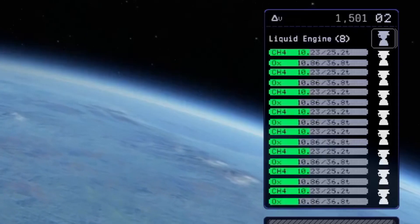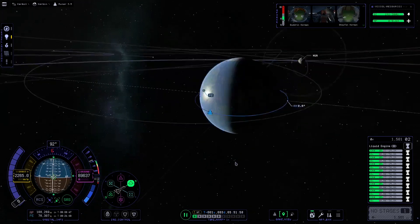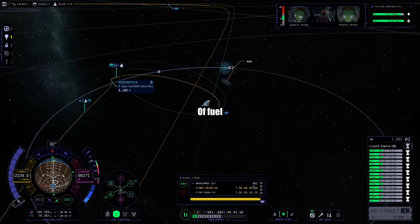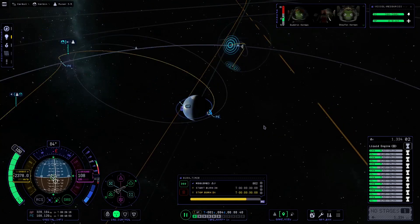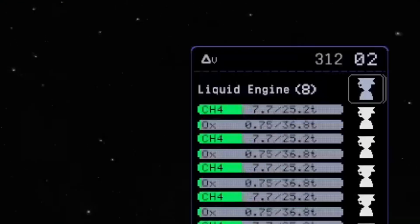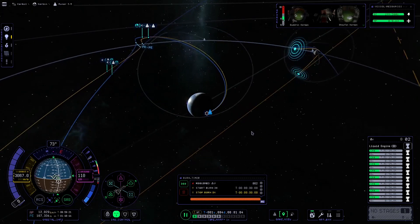You can see our periapsis is quickly dropping. Our fuel — we've got tons of fuel, we might even be able to make it to the moon. 1500 delta-v — I wonder, would we be able to get to the moon? Getting back is the difficult part, but we've got plenty of fuel. So when is this burn? Go! We're gonna push our nose out towards the Mun. Can we do it? Leave your comments in the section below. Looks like we're gonna get to the moon, but will we be able to get back? That's the question.